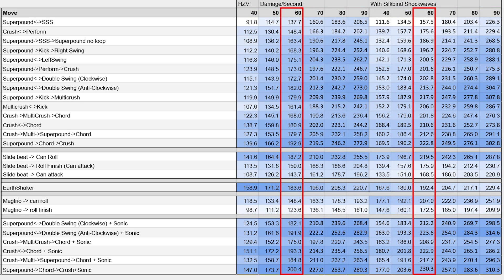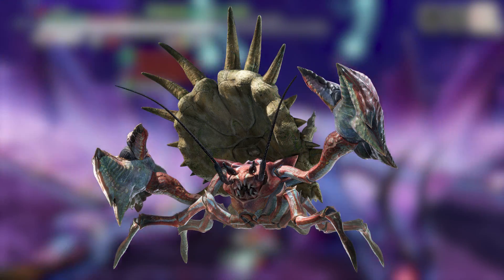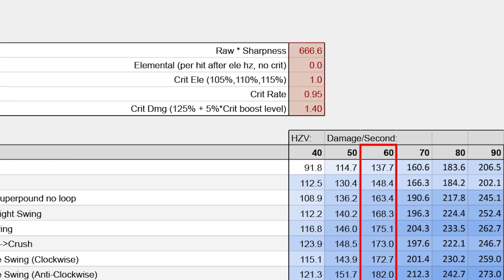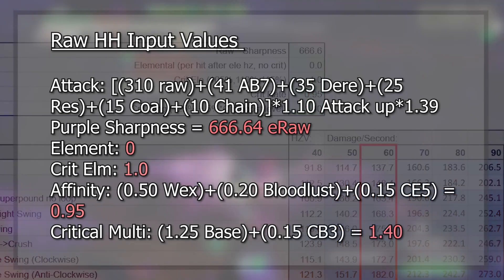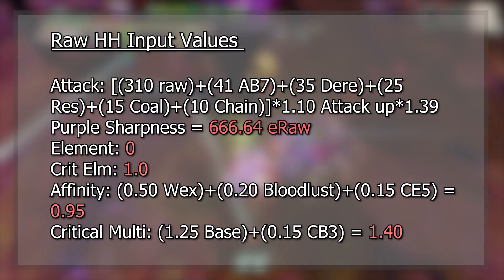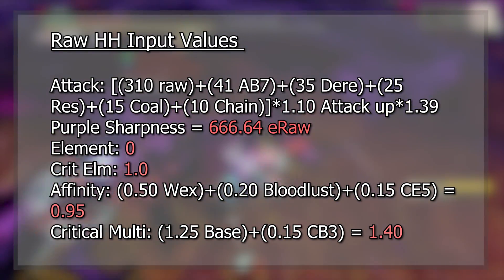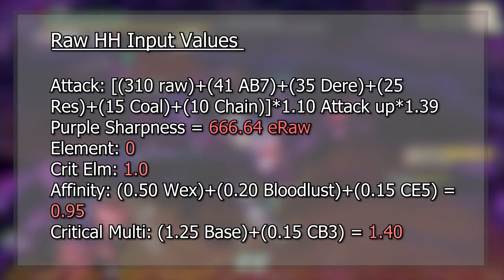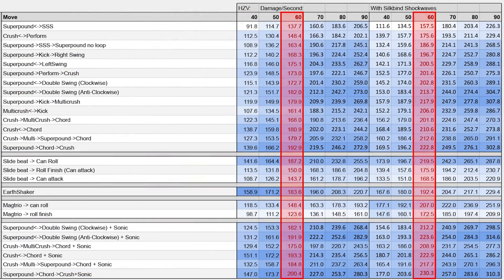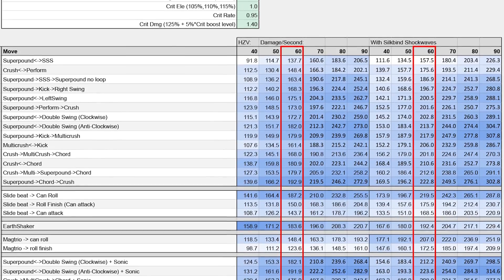Let me show you how to use this sheet. In this example we will be comparing a raw horn set and an elemental horn set against Daimyo Hermitaur, as it is the first monster we fight going into Sunbreak. For our raw set I will be using the Fine Kimura Horn. In this cell we will need to add our total raw with attack up song multiplied by our sharpness modifier. I will be considering us midway through the hunt with Coalescence procced and Bloodlust overcome, providing us with the affinity buff instead of the attack buff. With a max potential of 95% affinity and Crit Boost level 3, we have a 1.4x modifier on our critical hits. Looking at Meki's monster hitzone value sheet, Daimyo has a 60 blunt hitzone value on its head, so we'll be looking at those two columns for combos with and without Silkbind Shockwaves active. The Fine Kimura Horn does not have sonic waves, so we will also be ignoring the bottom portion of this chart.